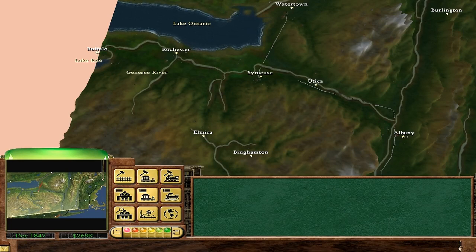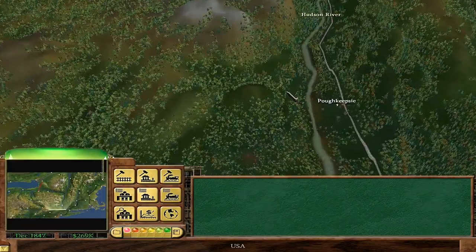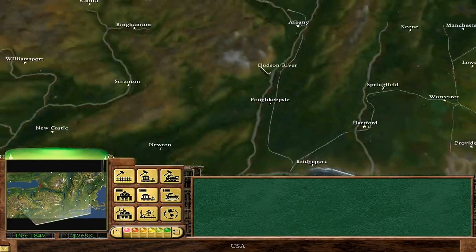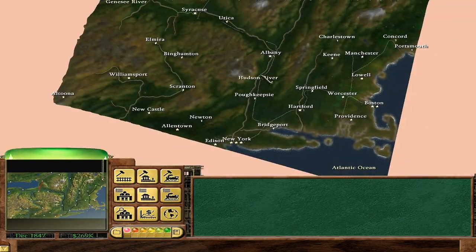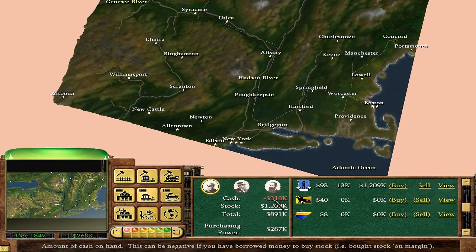Hello ConductorTubers and welcome back to Let's Play Railroad Tycoon 3 with me Blue Ankylo. Last episode we connected basically New York to Utica. It was very expensive and I had some hard times just getting the track there, but we did it. We're making lots of money. Our company is super profitable and we are personally in the positive — we almost have a million positive net worth, which is pretty darn good.